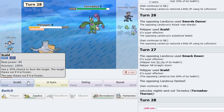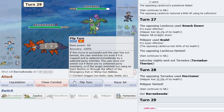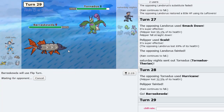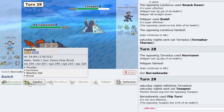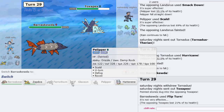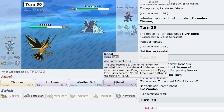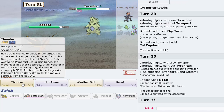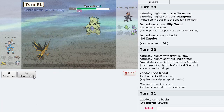I don't think we need the rain anymore — we can probably just sack here and go into Barraskewda, Flip Turn out of Toxapex, which should be good. Tyranitar is at 74%. We can go Zapdos here, go right for the Roost. This thing is getting weakened while Tyranitar stays asleep — zero turns left — so he'll get chipped even more.